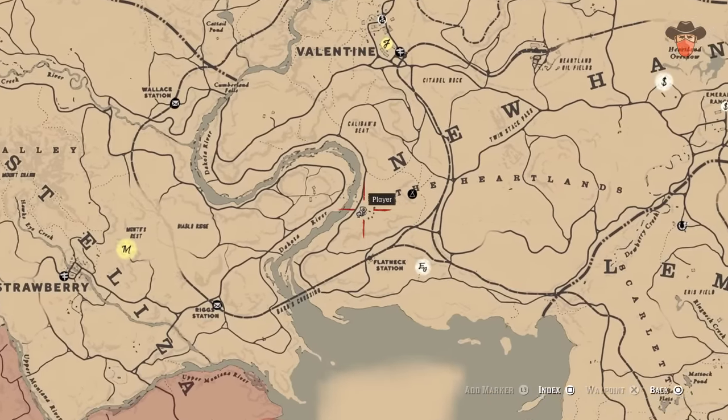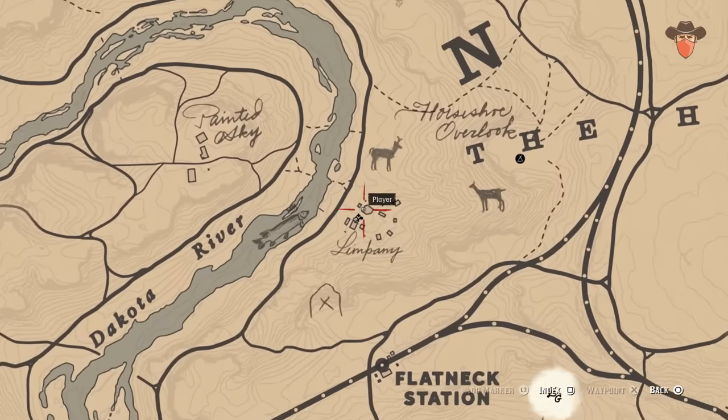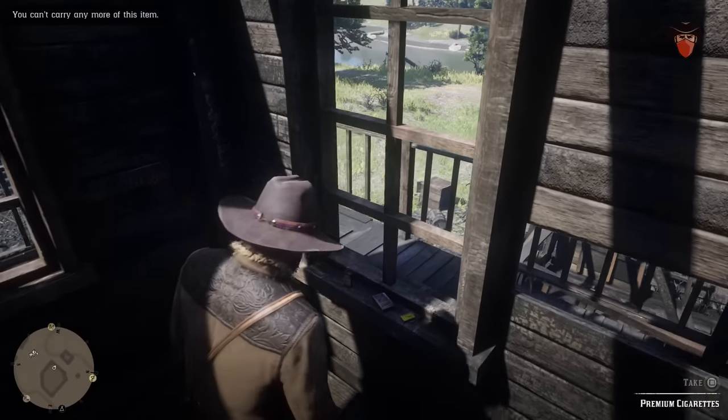The next one is in Limpany, the home of the Infinite Gold Bars Glitch. You can find the drink upstairs in the burnt-out saloon on the windowsill.